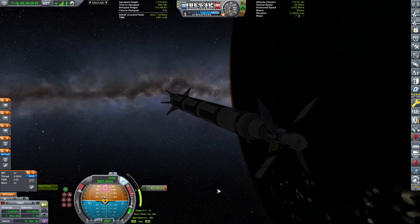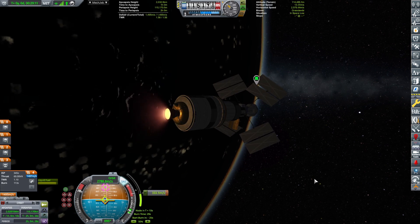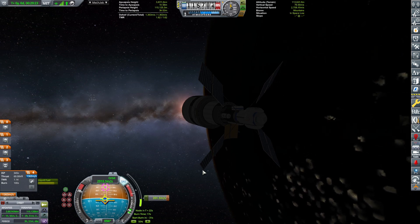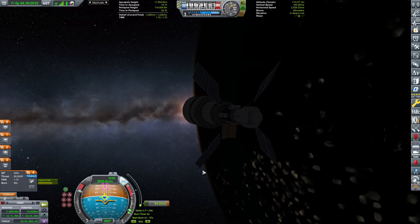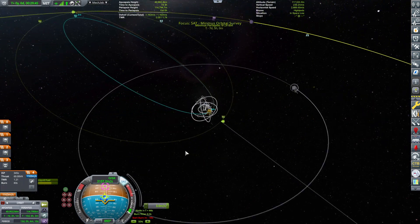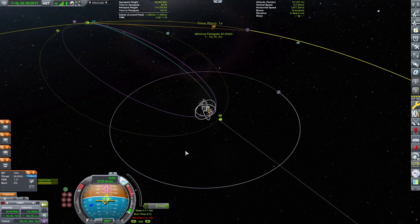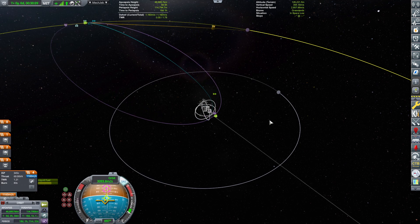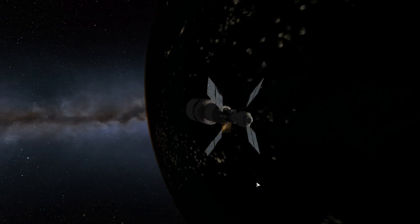Kicking off the next stage and now our actual ship looks like a real transfer stage, doesn't it? Beautiful. After we circularize, we will be doing our transfer to Minmus only to start surveying what we have there. Small correction just to get our Minmus periapsis nice and low enough. 142 — I think that's good enough, we don't really need to have it perfectly aligned.